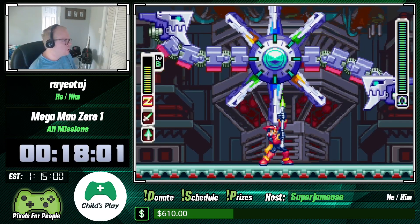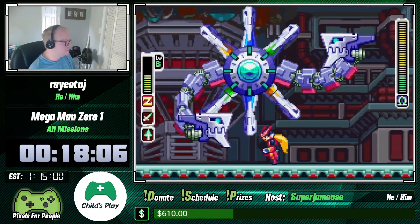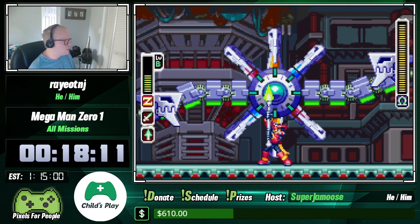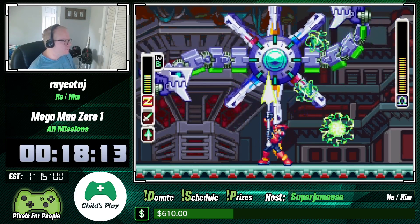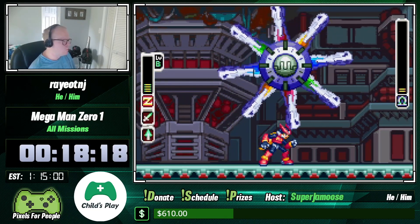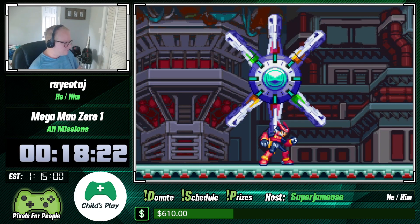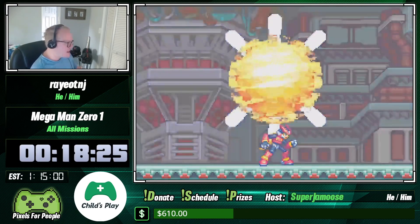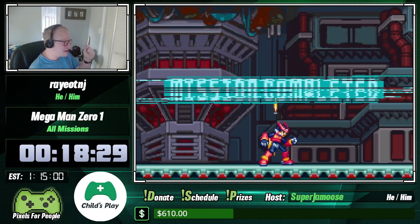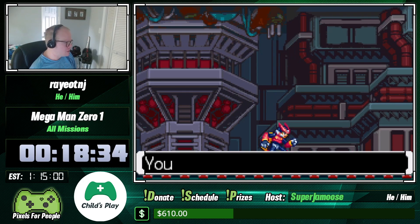For this boss, you just want to take your saber and keep pointing it upward, shooting. I'm playing it a little safe. This is where I wanted to be at level two. When you have it at level two and keep pressing attack, you're able to extend the attack, so you can hit him on the first attack and then extend to hit a second time.